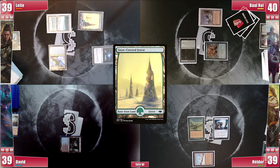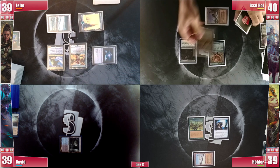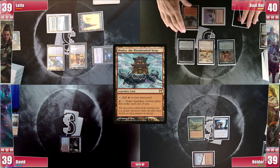Baal topdecks nicely and casts a Serra Ascendant right away, mentioning it's already aimed at Leite. He plays Shinka, the Bloodsoaked Keep, and then activates his Wishclaw Talisman. He searches for a Mana Crypt and gives the Talisman to David. He casts the Mana Crypt and then passes.